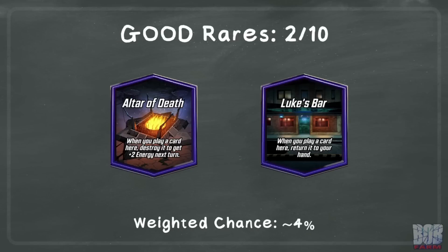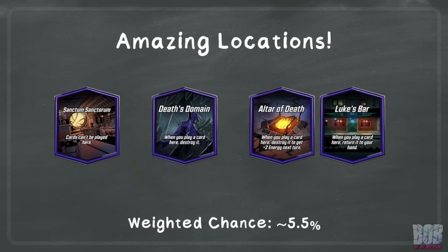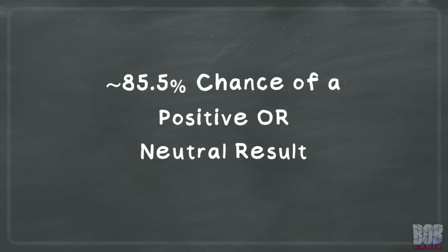And lastly, there are two rare locations you get heavily rewarded for getting a card into before they reveal. Weighted against the odds of rare locations appearing, I get roughly a 4% chance. Adding those totals up, we get approximately a 20% chance of a positive result. Similar to the bad locations, there are a few locations that are extra good to have snuck a card into early, and the combined odds of these outcomes is roughly 5.5%.